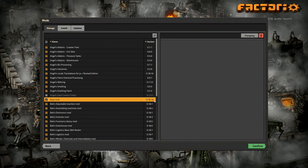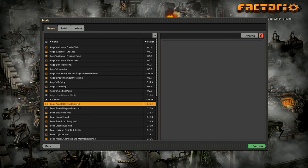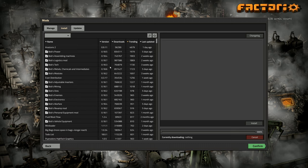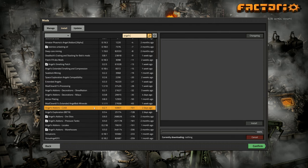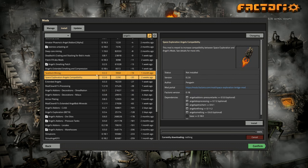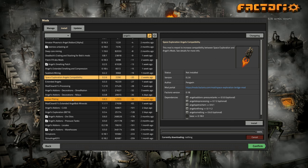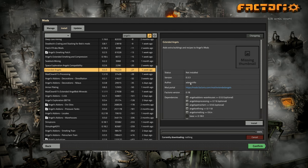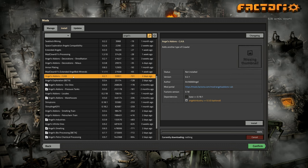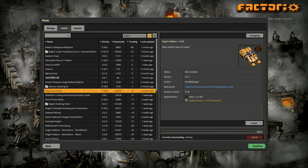If you are interested, first you need to get these add-ons installed. I don't have every single Angels or Bob's add-on. If you click install and search for 'angels', you'll find a couple of extras. Space exploration angels compatibility — I'm not doing space exploration so that one doesn't matter. What we're looking for is content by Archangel 666 — that's the developer who made all of this. He's got some new stuff he's working on, including a different type of crawler, which I might add later.